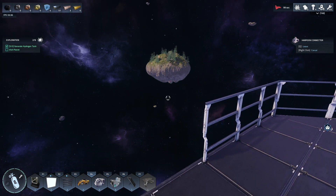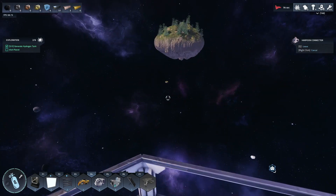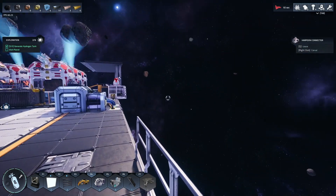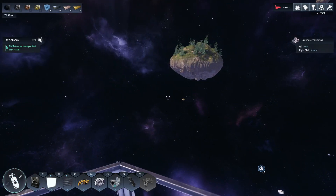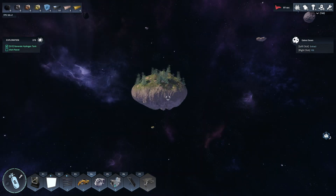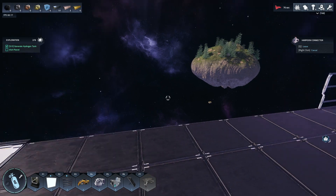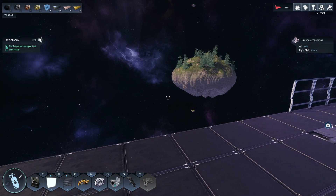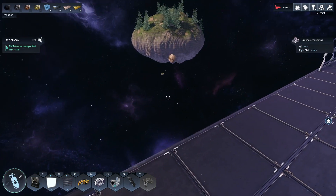We're slowly getting closer. I've never landed on a green planet before - this one's got trees, it's amazing. We're not that far away now, we've come a long way. Our four little motors are doing good - well, two of them since we're only going in one direction. That's where we're heading, our new planetoid home. Looks nice - it's green. I've got to put a dock in here at some point.